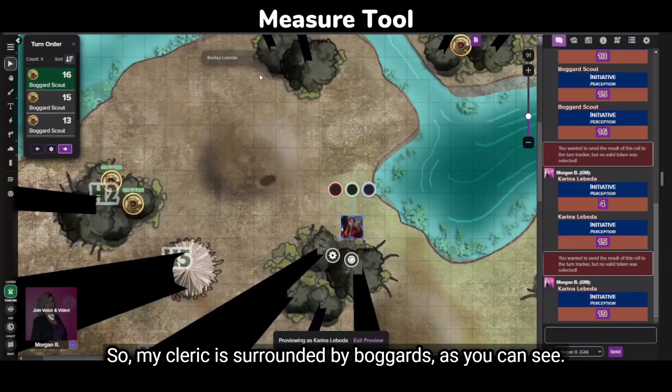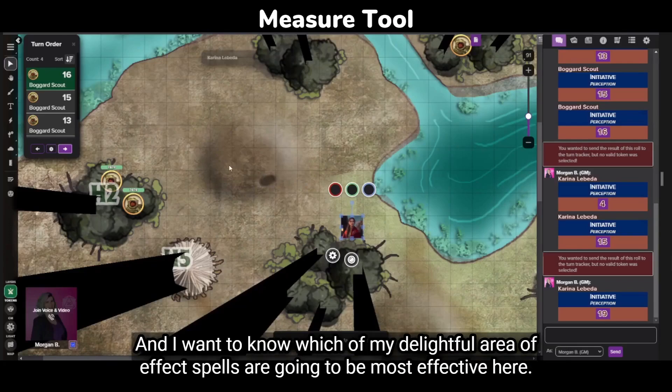My cleric is surrounded by boggards, as you can see, and I want to know which of my delightful area of effect spells are going to be most effective here.